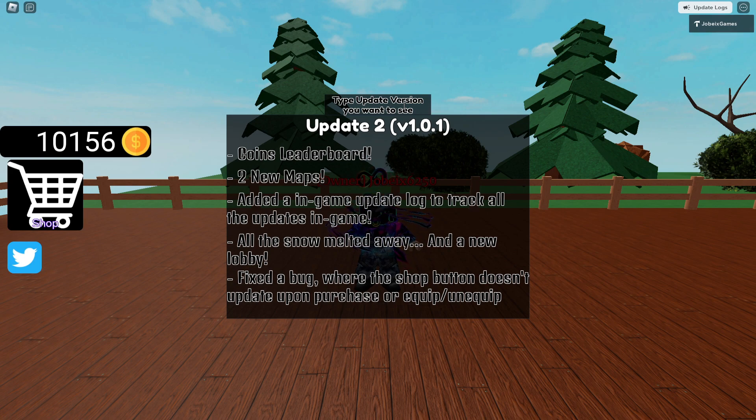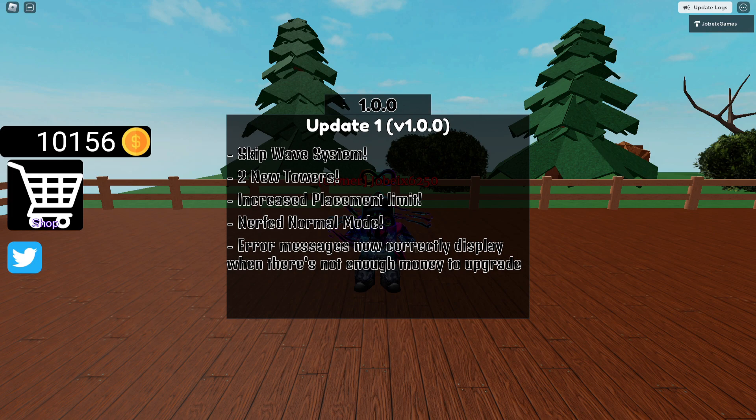The update logs are also included in the Discord server, so if you haven't joined yet, join — the link's in the description. To see a specific update, just type the version number. So from this video when I release it, it's 1.0.1. For example, if I want to look at 1.0.0 — the very first update — it displays that update.